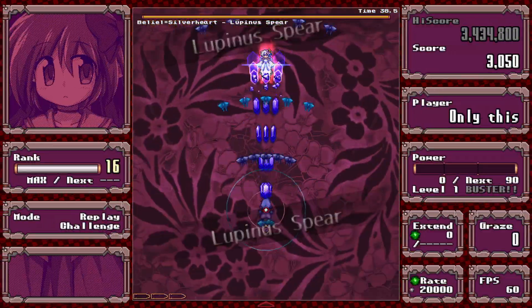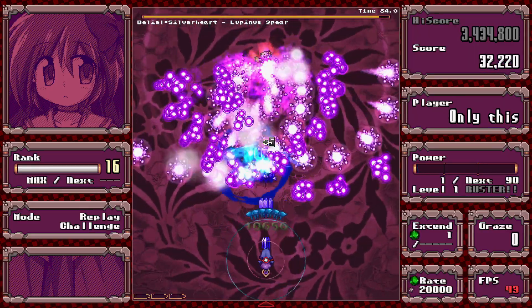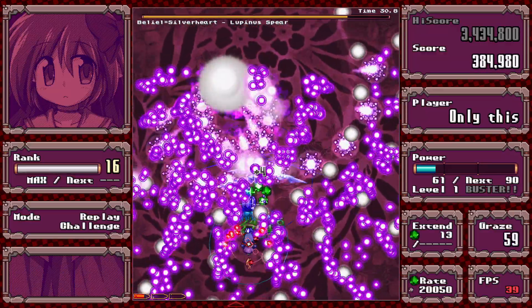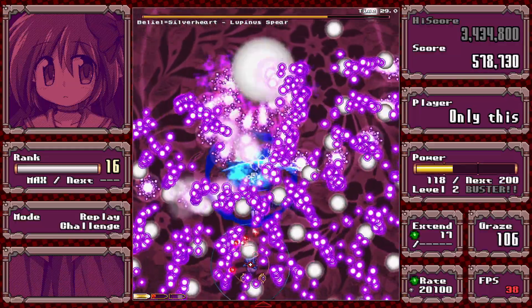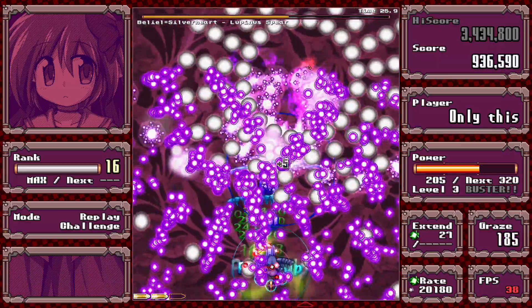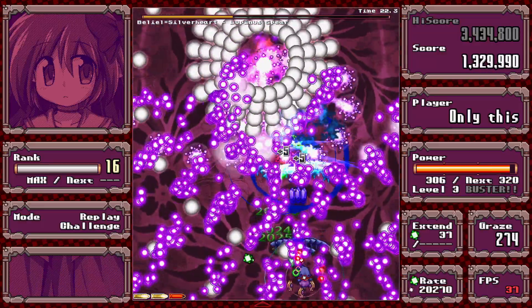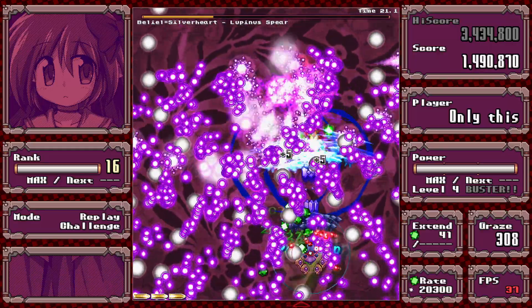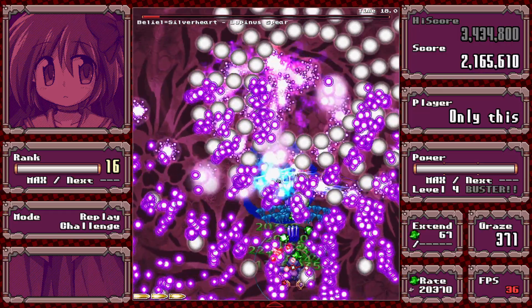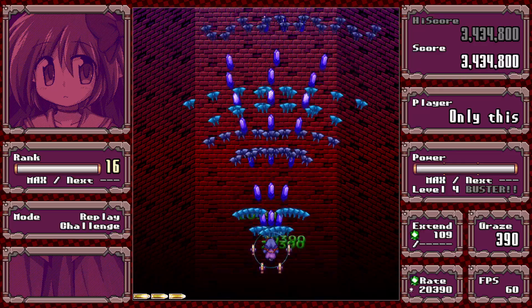Stage 4 boss. This spell is really laggy for some reason, so it's actually easier because of that. The Mentos are aimed, so dodge the purple spam otherwise. It's pretty straightforward because the gaps are pretty big — just make sure you don't wall yourself by misdirecting one of the Mentos waves.